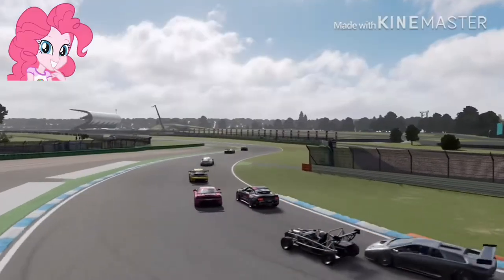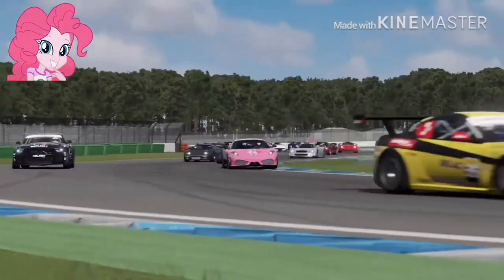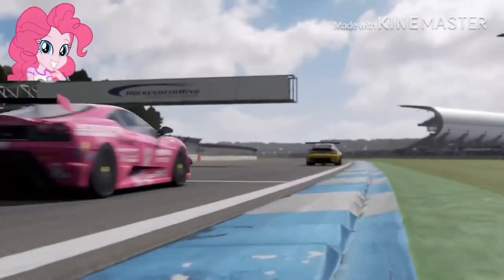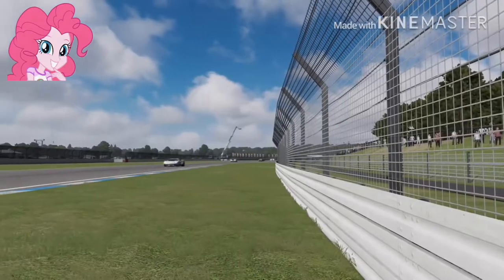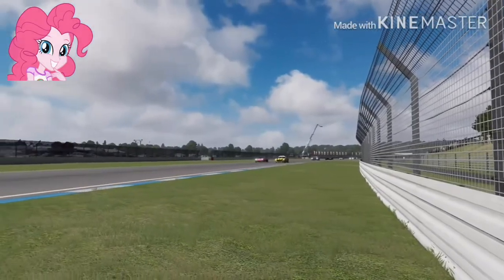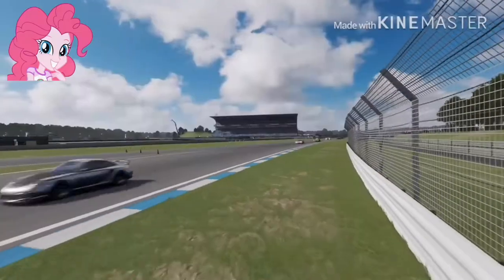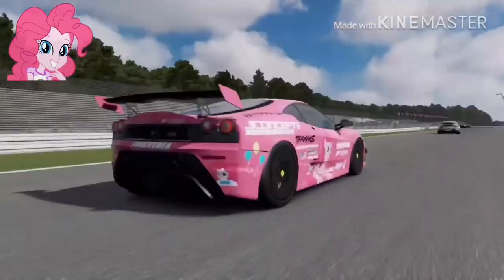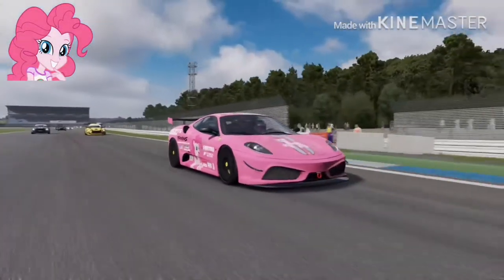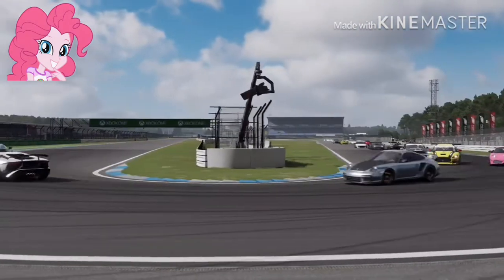As they now enter turn 2, 3, and 4. There's a little bit of contact there with Pinkie Pie and the Mustang RTR drift car. Passing into turn 5 and into the back stretch. Now they're entering into turn 6, which is the hairpin — this one's a little bit of a hard turn to master because everybody is going to be slowing down here.